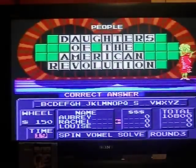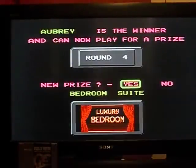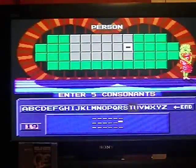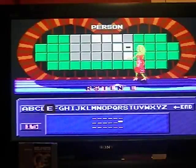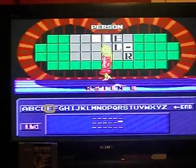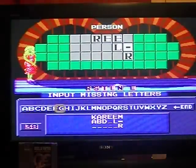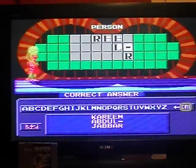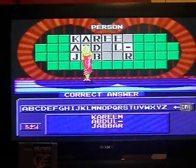Now time to play for a bonus prize. There are six prizes available: sports car, motorboat, deluxe kitchen, ski holiday, bedroom suite, or dream vacation. I'll go for the sports car. I'm doing R, S, T, L, and E. Will this be good news or bad news? Oh, it will be good news — Kareem Abdul-Jabbar. That's correct! So from this game, it's $10,800 cash to go along with a sports car.